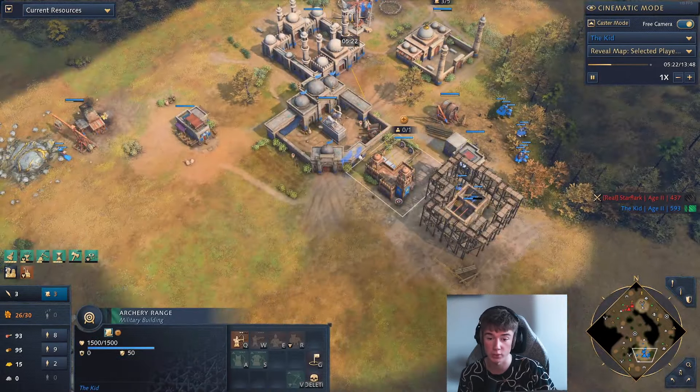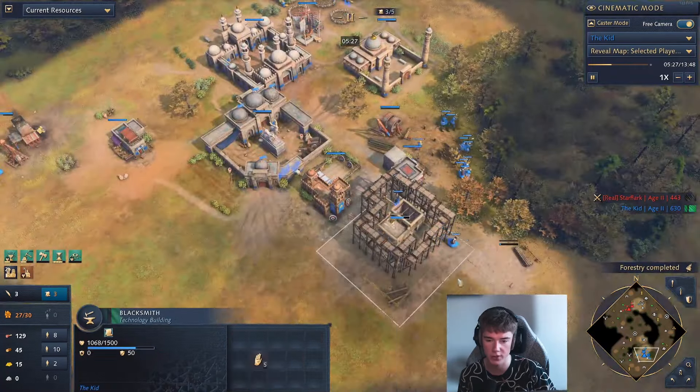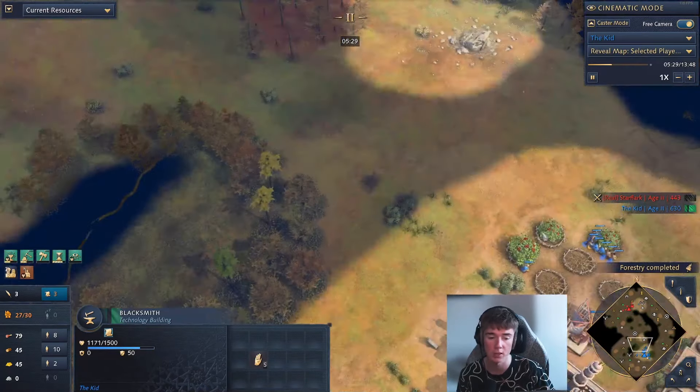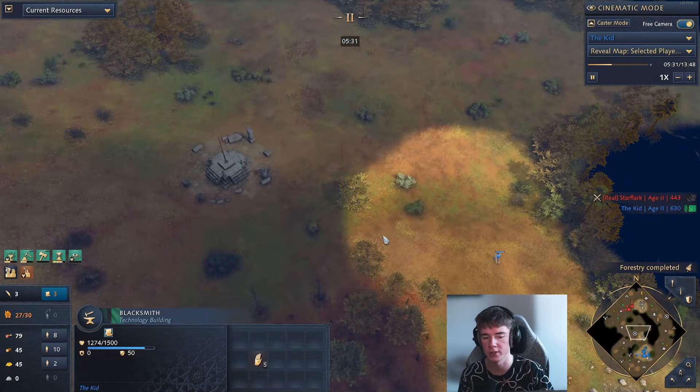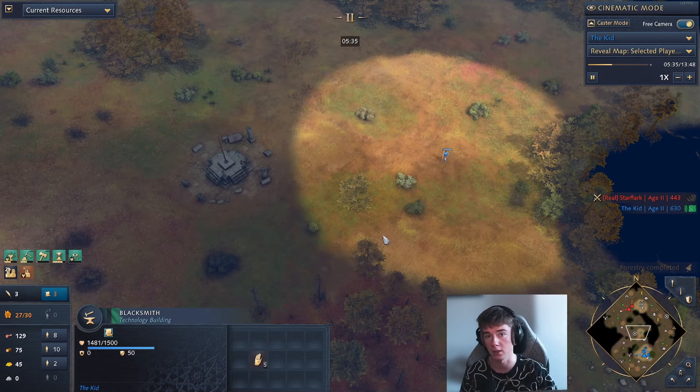For us, what we're doing is opening up with the archery range because we didn't know if he had gone for the military wing. So we went archers first, and now we know there are no military wing units. What we can do is leverage this early tempo advantage — where they're building second TCs — to go out and get our own advantage.